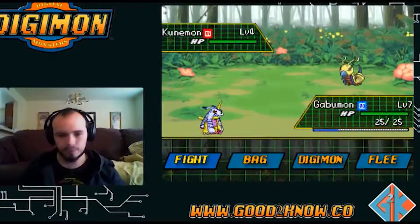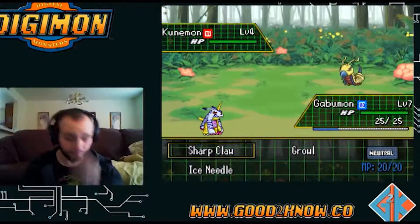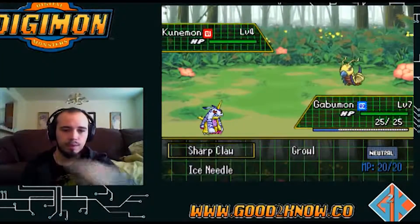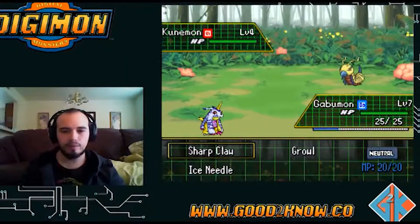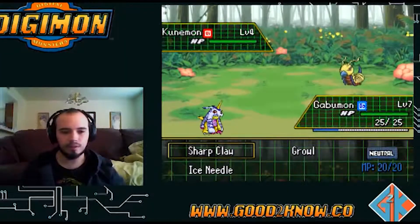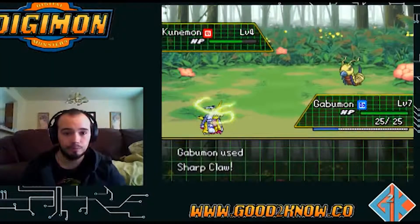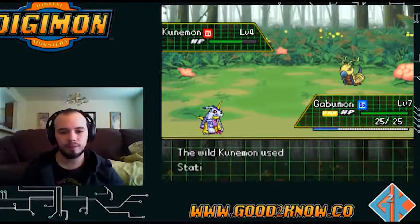It's pretty sweet if you like that kind of thing - level 4, that's nice. I don't know yet what the difference is between the types. The next Kunamon's name has 'VI' for Virus and Gabumon has 'DA' for Data. I don't know what the advantages or disadvantages are for those. That's another reason I want Kunamon right there.